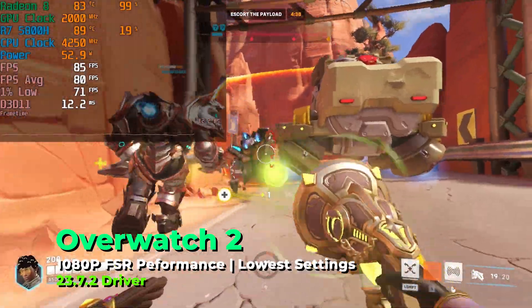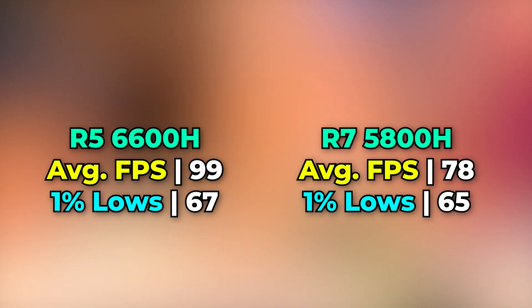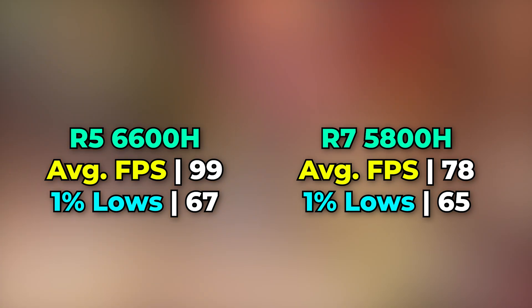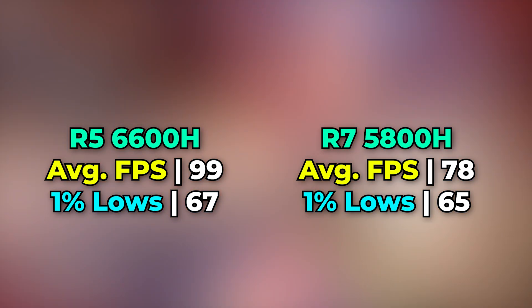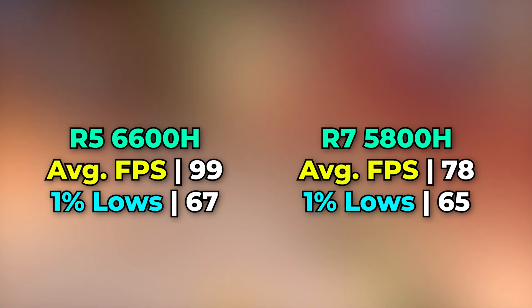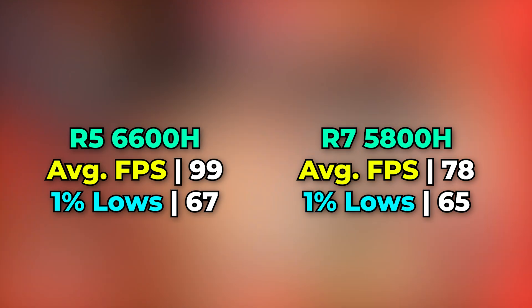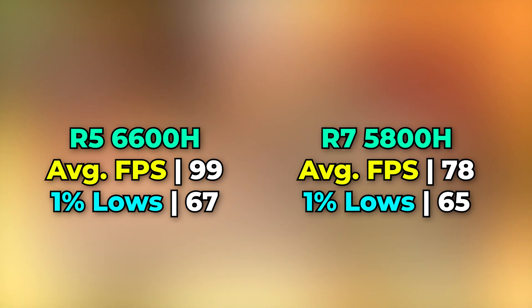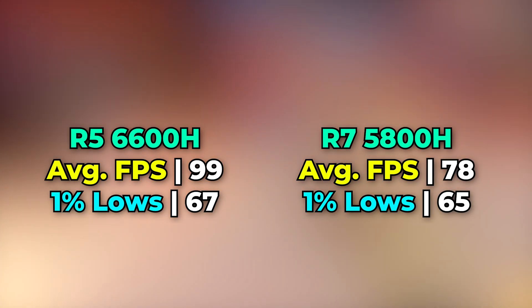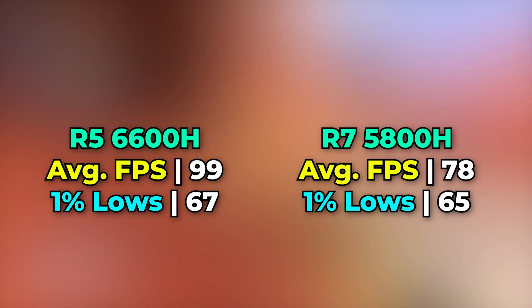The last title was Overwatch 2, running with the lowest in-game graphics settings and FSR 2.2 set to the performance preset — essentially 50% render resolution, the lowest available in the in-game menu — with sharpness set all the way to its highest. For most people, using the lowest FSR preset you can tolerate and just raising the sharpness is the way to go. This was the only title tested where the 6600H actually came out on top, which was the most surprising result of the entire set of tests.